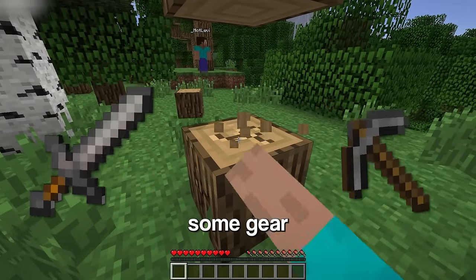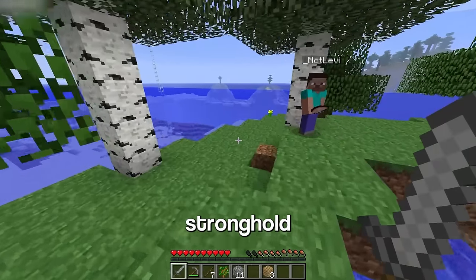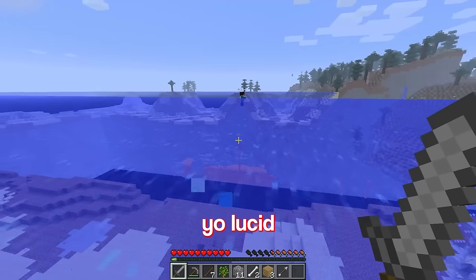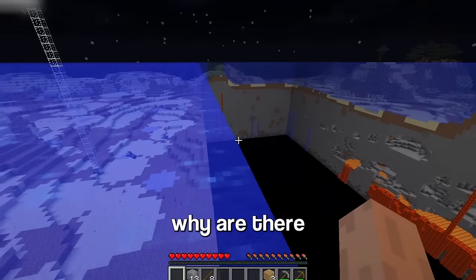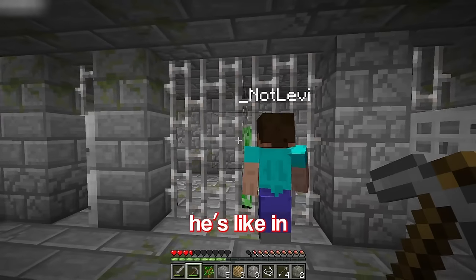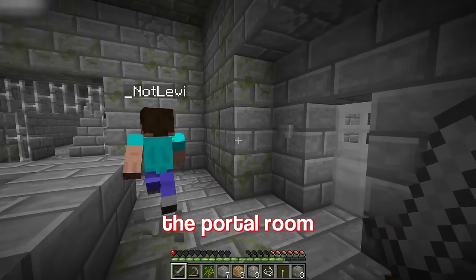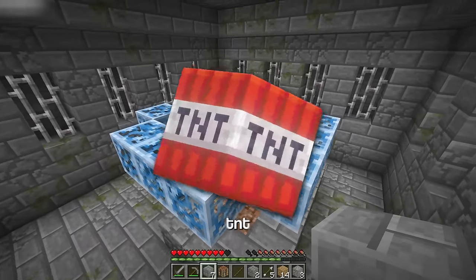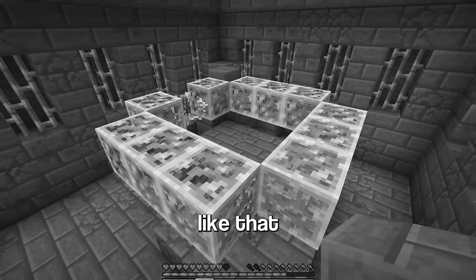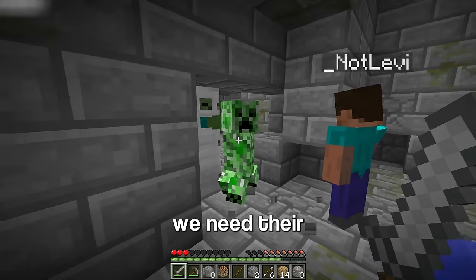To obtain it, we need to collect some gear because we kinda lost all of it. Now we gotta find a stronghold — and would you look at that, the developer Jeb has conveniently marked it for us. Why are there just trunks that go down to the void? That's so weird. We're in the stronghold. I found the portal room. Now I can actually use TNT to blow up these weirdly textured end portal frames. For TNT we need gunpowder — just don't let the creepers blow up, because we need that gunpowder.